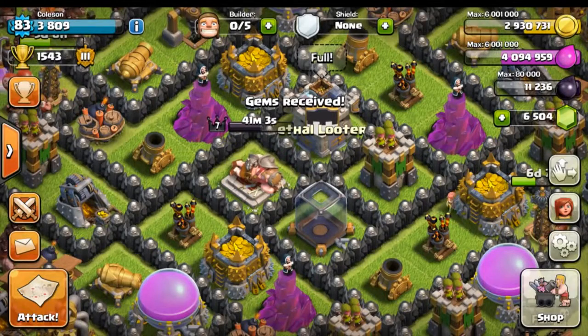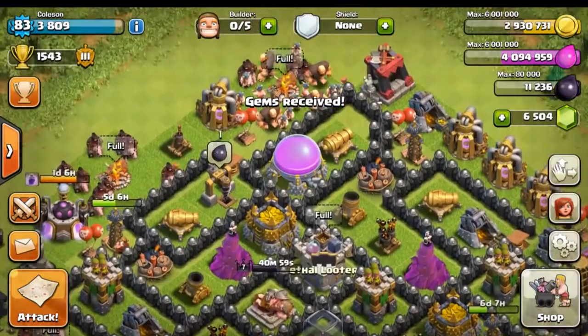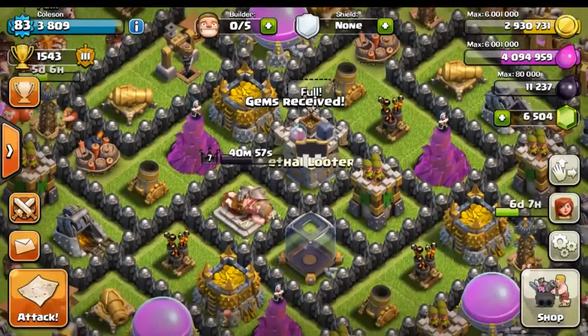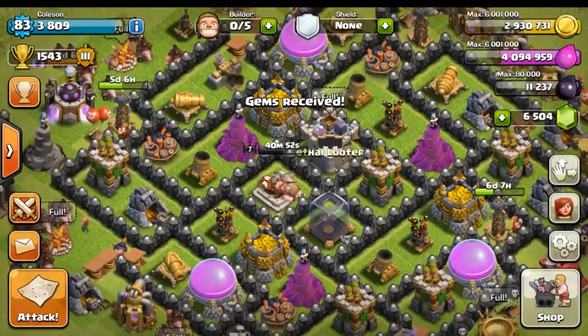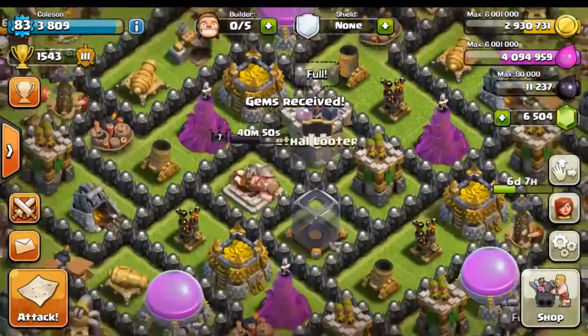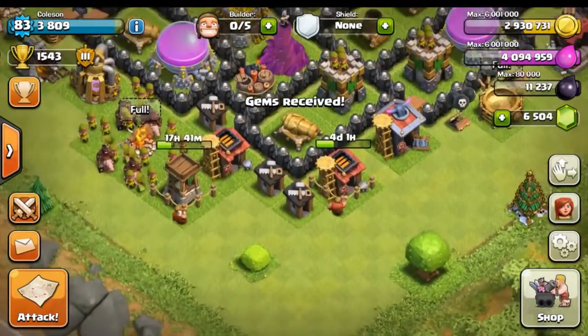Alright guys, we just got our gems — look at that, 6,000 gems! That looks beautiful. That is the most I've actually ever had because in this game I've only actually spent $5 of regular money. So now we're getting down to some serious spending. It looks like all of our builders are currently busy, so let's go ahead and free up some buildings.